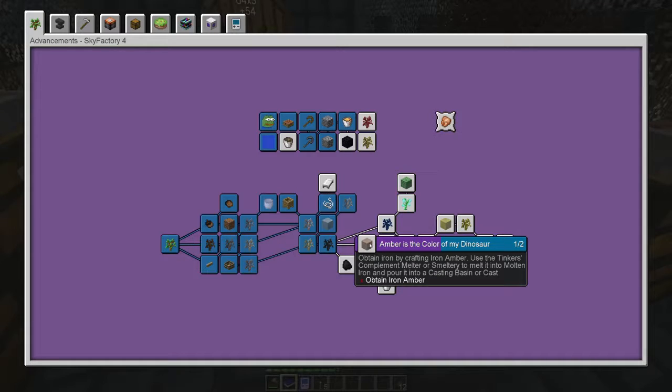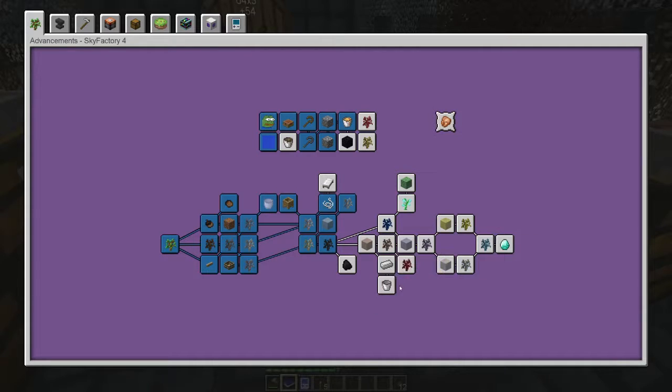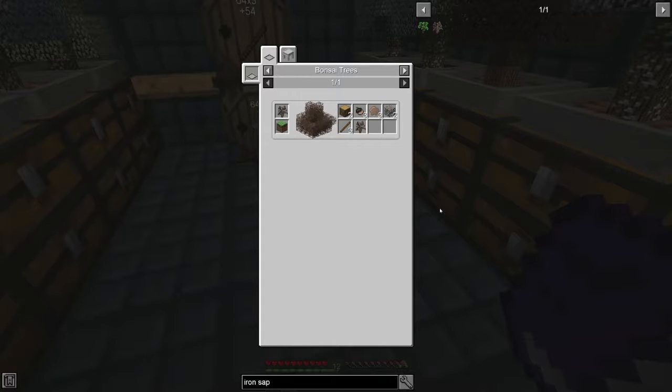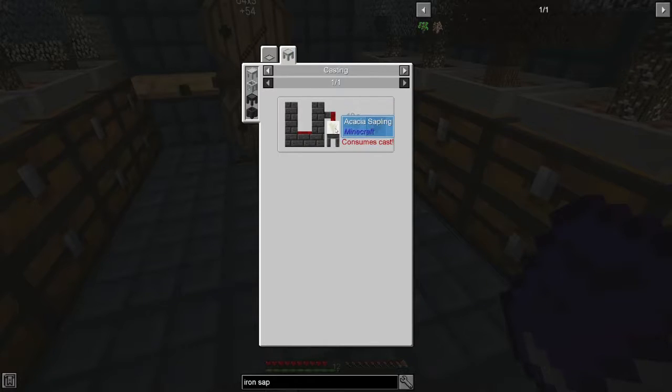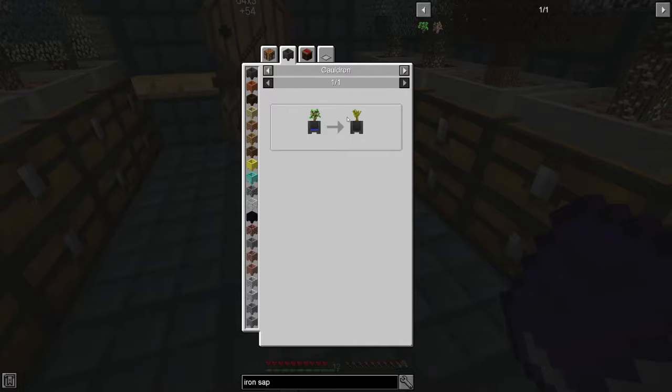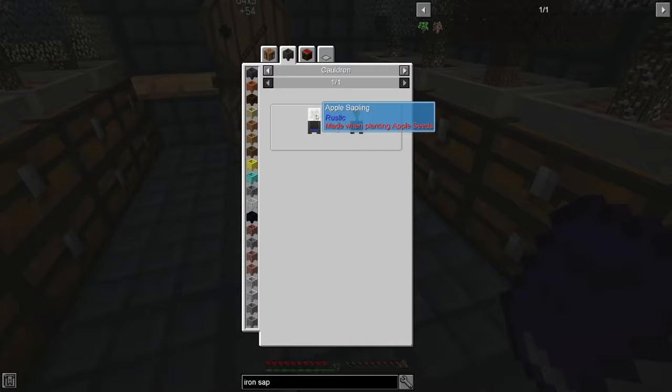So we need to obtain iron amber. Obtain iron by crafting iron amber, then use the Tinkers' Complement melter or smelt tree to melt it into molten iron and pour it into a casting basin or cast. So let's look at the iron sapling. Iron sapling — you make it with a cast of acacia sapling. Okay, acacia is obtained by going into the cauldron and dunking an apple sapling in water, which we already have the water for — so we just need apple saplings.